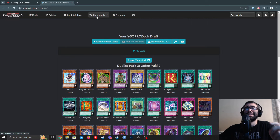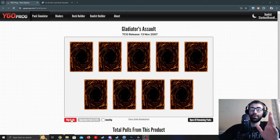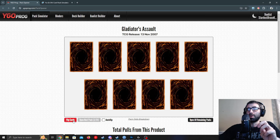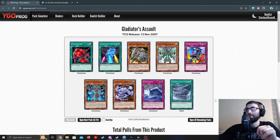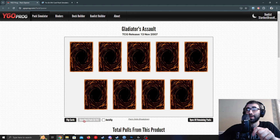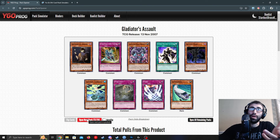Done with that website, switching to the new one to open 24 packs of Gladiator's Assault. Not feeling great about these early rares. Got an Interdimensional Warp — a creature swap-like effect for Alien decks. Test Tiger would be nice, but I need good Gladiator Beasts to go alongside it. Got an Equestroid — but it's not one of the other rare GBs.